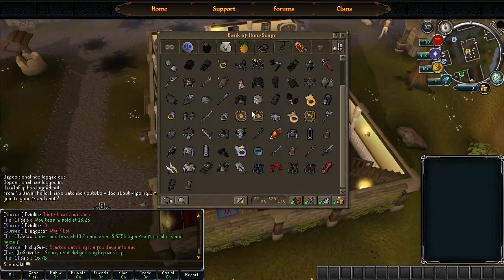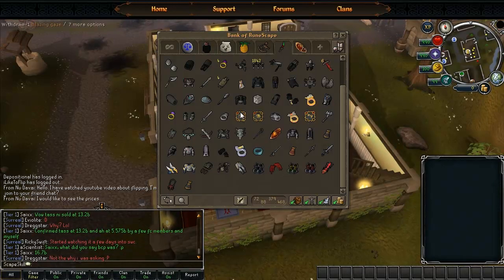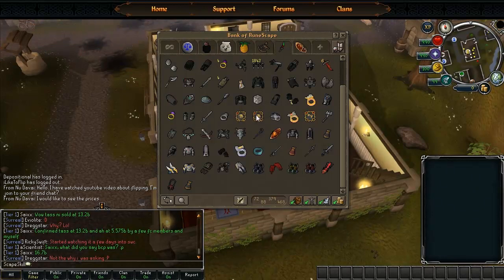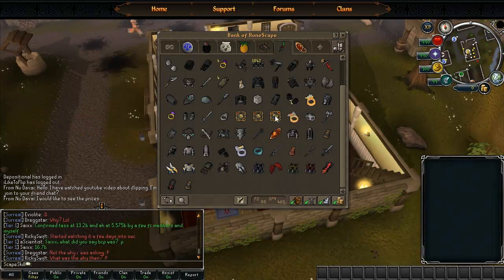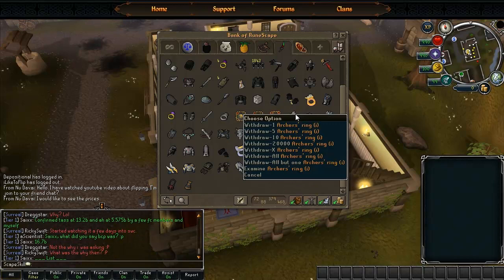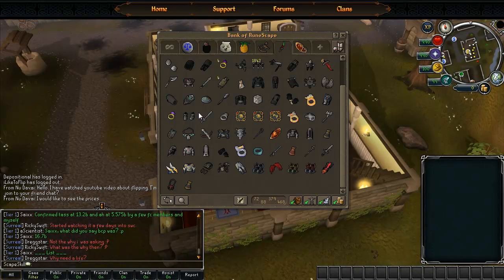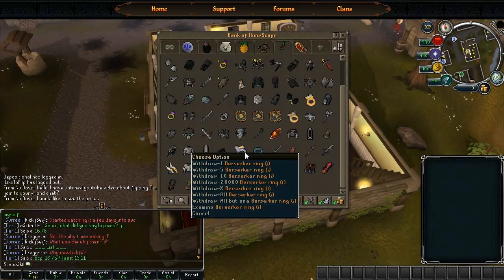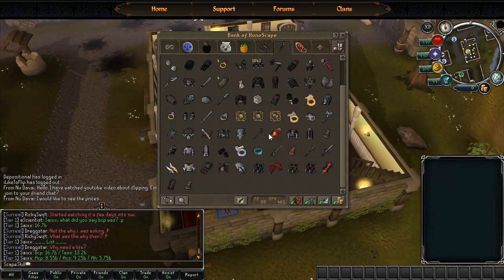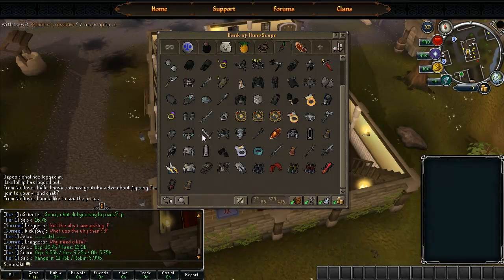The auras I've got are blazing gaze which is the orange eyes, and seren gaze which is the blue eyes - I just thought they were pretty cool. And I've got vampirism - this one is really helpful and really good, I recommend getting it. It heals you 5% for every damage you do. I've got archer ring imbued, seers ring imbued, onyx ring imbued and berserk ring imbued - that's from mobilising armies. It takes quite a long time to get but I'm glad that's out of the way.